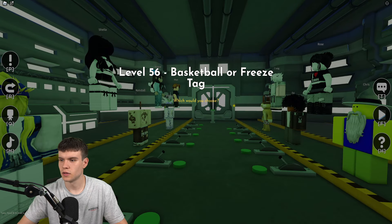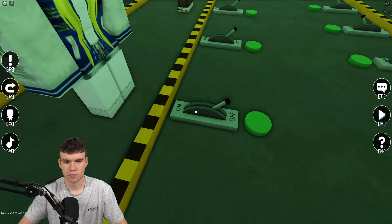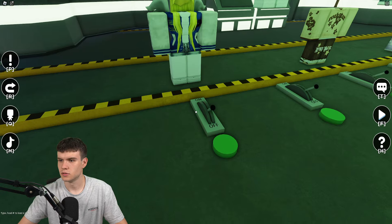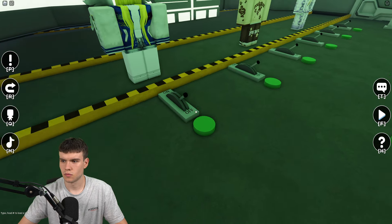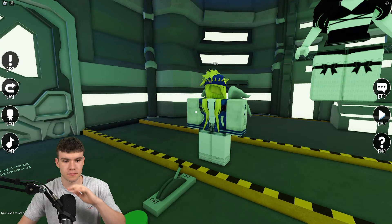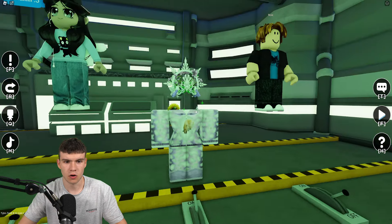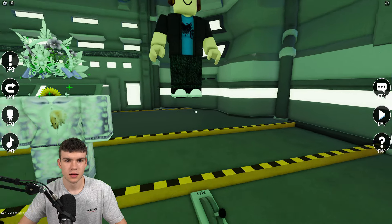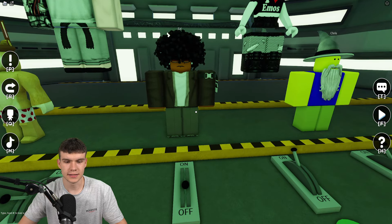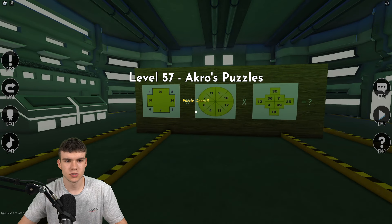Level 56: toggle each character on or off. L is on, Sheila is on, Pendle is on, Ariana is on, Maria is on, Max is off, Sora is off, Craig is off, Ezzy is off, Rose is on, Chris is on. Click the green button.